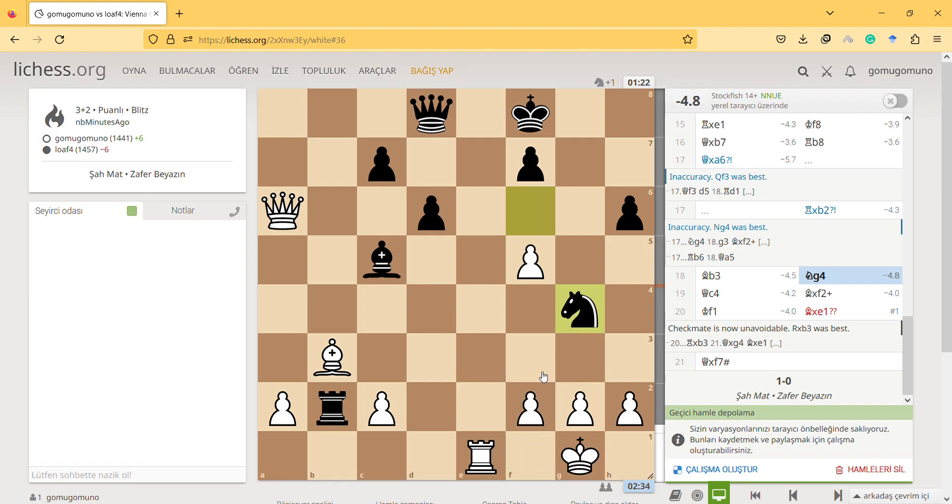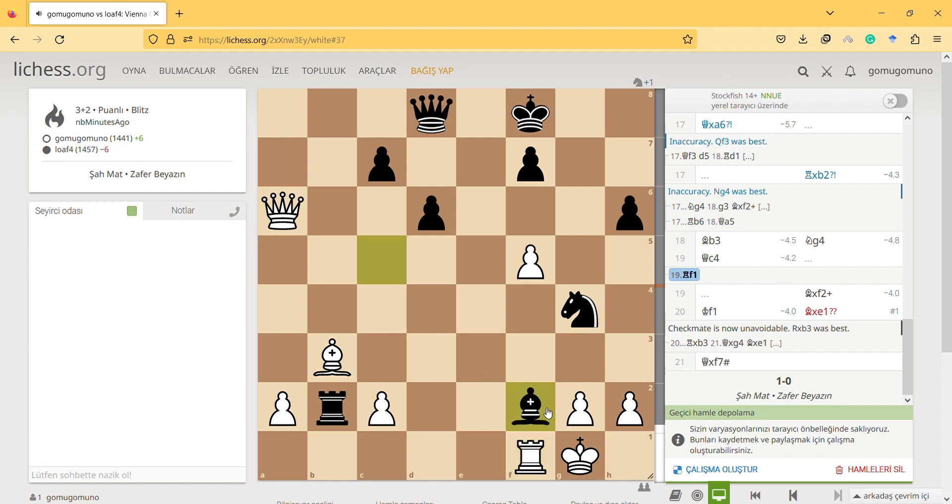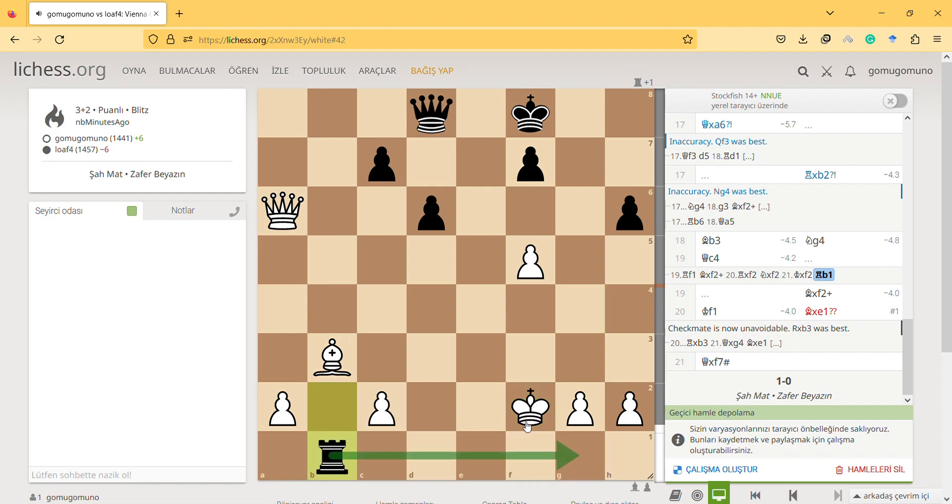After bringing the rook here, he takes, I take, then he can check me and I have to defend. He can even checkmate me there. Let's see: if I play this and he plays check, I don't have to take — I could go there. But take-take and checkmate seems bad for me. The rook becomes free and both pieces can checkmate me easily.